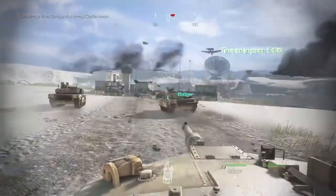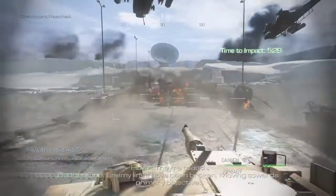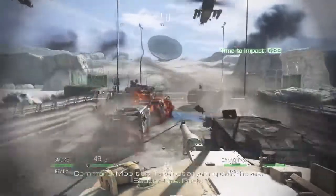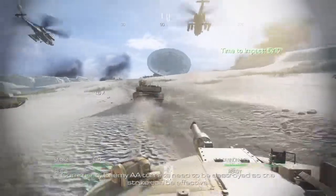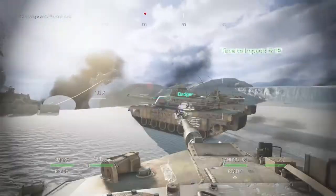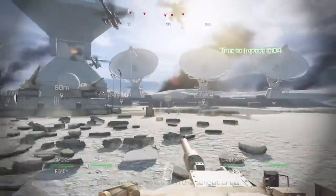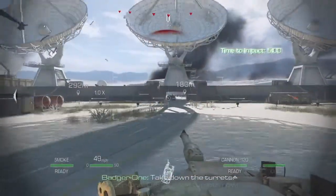Target's all locked. Hawk, what's the strike effect? We're close. Enemy lines have been broken — moving towards primary objective. Take out anything that moves. Push! Get off the bridge! Enemy AA turrets need to be destroyed so the strike can be effective. Copy all, Command. We're in the target area — take down the turrets now!